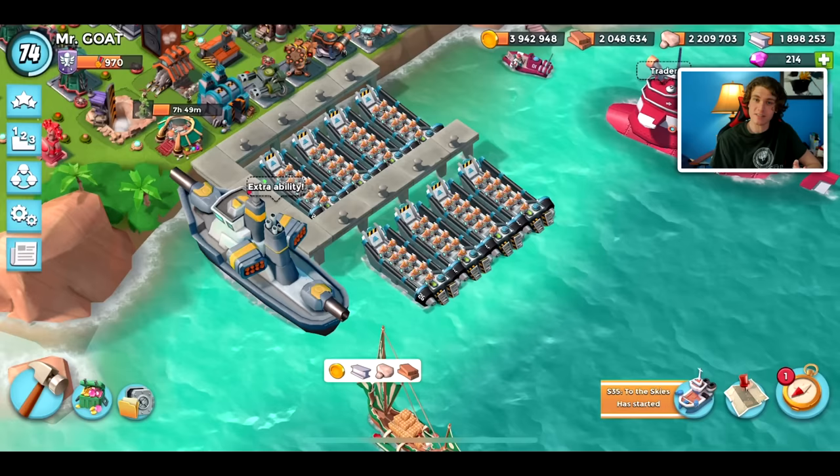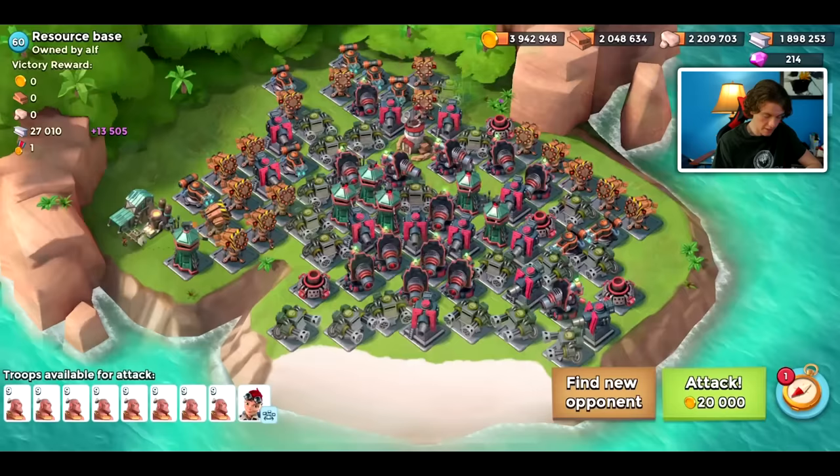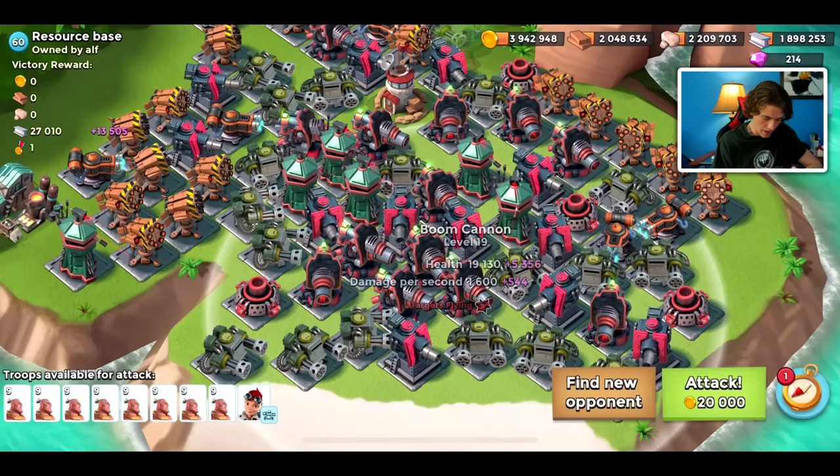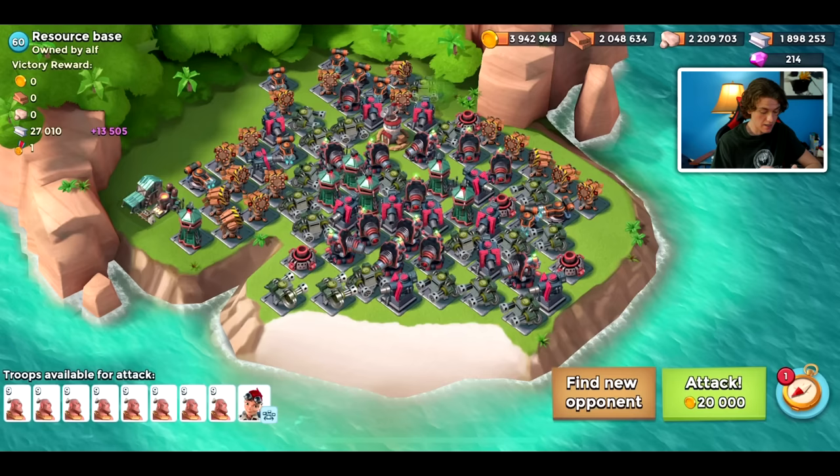I'm going to be trying it out with warriors. A little precursor to that - don't flame me for my warrior attacks. Actually you can, because I deserve it. I've played Boom Beach long enough I should be able to do decent warrior attacks. I usually attack it with scorchers but it's still pretty difficult. There's just enough boom cannons and it hogs the beach where you don't have any landing room, so we're going to have to be careful of that.